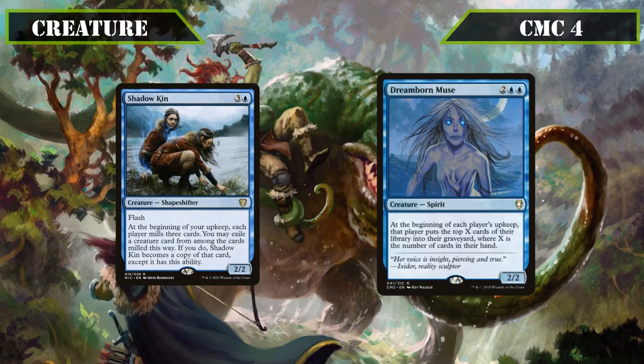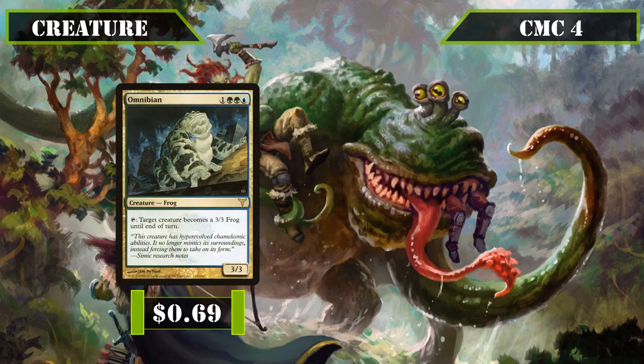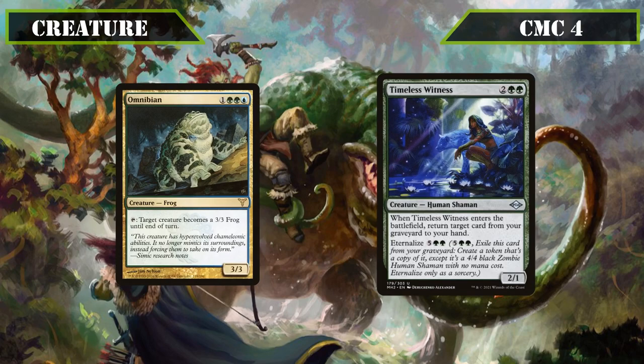Dreamborn Muse is a 2/2 that, on each player's upkeep, has that player mill X cards equal to the number of cards they have in hand, which works nicely for us to mill a high number of cards per turn since we should be casting cards from exile and our hands are usually full. Then closing out this slot we have Omniphibian and Timeless Witness. Omniphibian is a 3/3 frog that we can tap to turn another creature into a 3/3 frog until end of turn, enabling us to turn tokens or creatures we no longer need into frogs to swing in for more self-mill. Timeless Witness is a 2/1 with Eternalize for 5 and double green that, when it ETBs, returns a card from our graveyard to our hand, serving as another recursion tool that's also usable from the grave again in the later game.